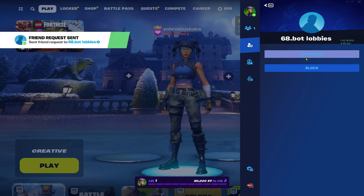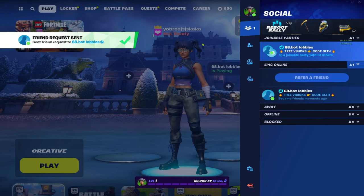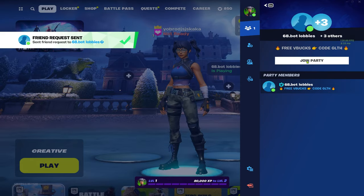Then you want to add both of them. You should get a friend request accepted, and then click on it and join the party.